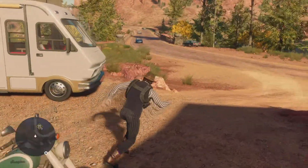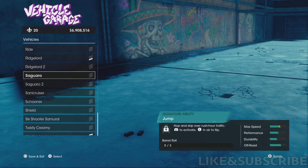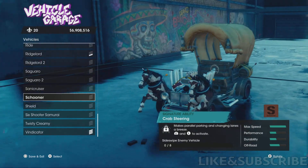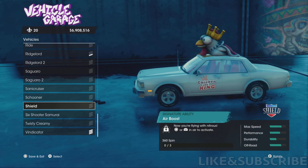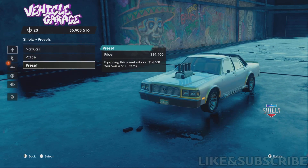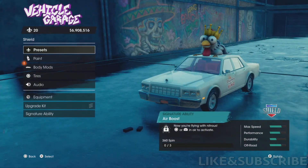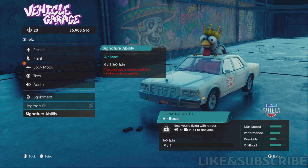Now let's go to the garage to show you everything we got. We got the two buggies, then the Schooner — a carriage with two horses in front, pretty cool. We got the King Mobile with that Chicken King on top. You can customize it — there are three presets including Police and No Ali. The signature ability is the Air Boost: you can use Nitro while flying to activate it. That's a pretty cool addition. And the Schooner has the Crab Steering signature ability. You can choose presets — without horses or with shiny pink horses, which looks pretty cool.